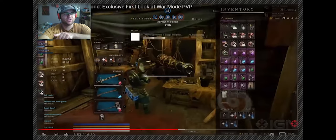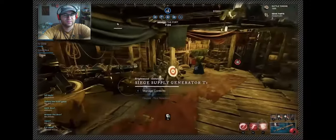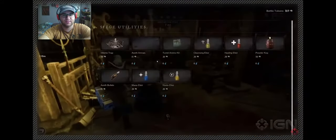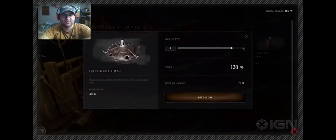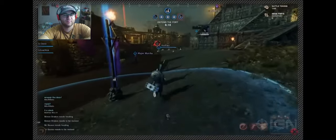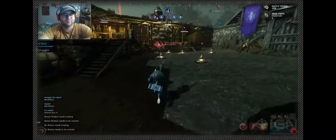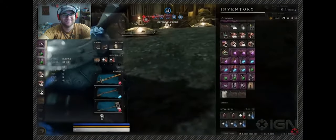This is the shop - we've seen this before in photos and gameplay. This is where you can get all your equipment. With your tokens you can buy inferno traps and set them up next to entrances. The side of our castle has so many inferno traps - I love it. That's awesome.